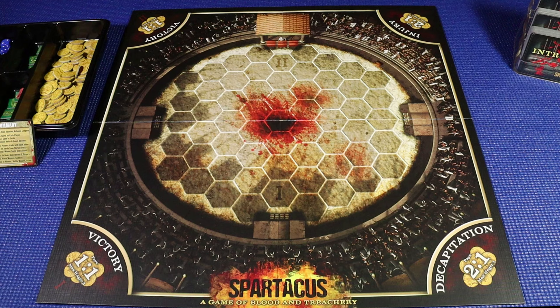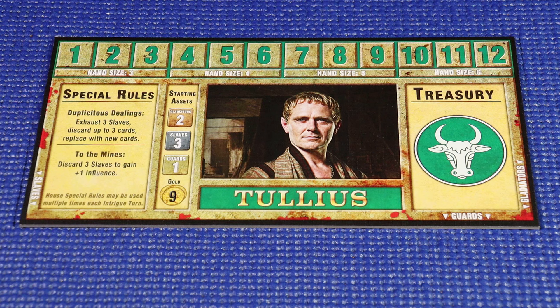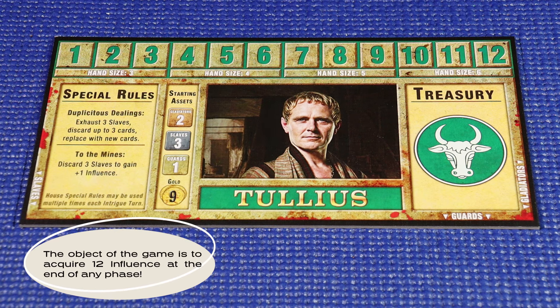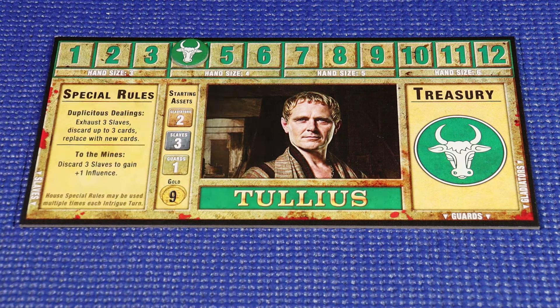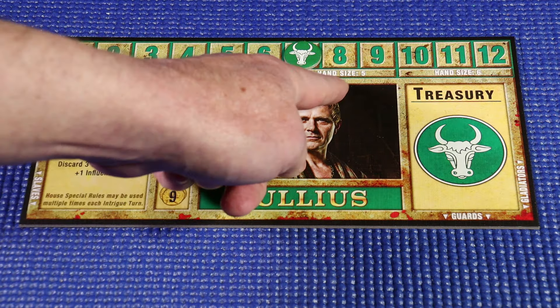We begin with the game board. The game board serves as the grand arena where the bloody gladiatorial battles will be resolved. Wagers are placed on the outcome using the spaces provided at the corners of the board. House cards serve as the center of your play area and track your influence during the game. Cards detail each house's starting assets and asymmetrical special rules. Each card has a portrait and the name of the house. Along the top is the influence track.